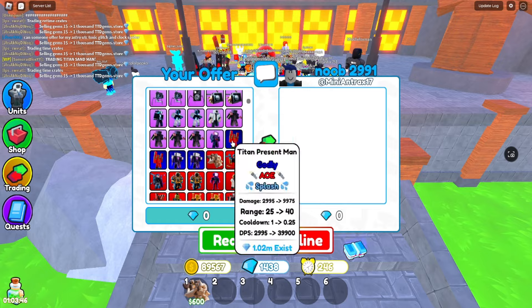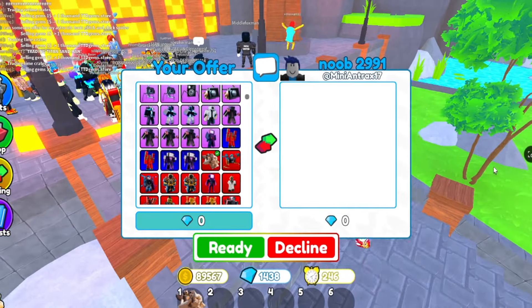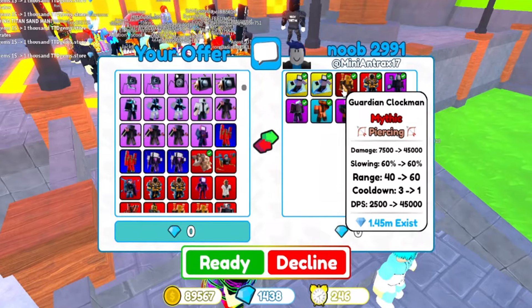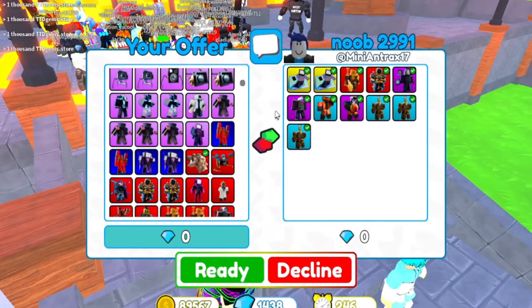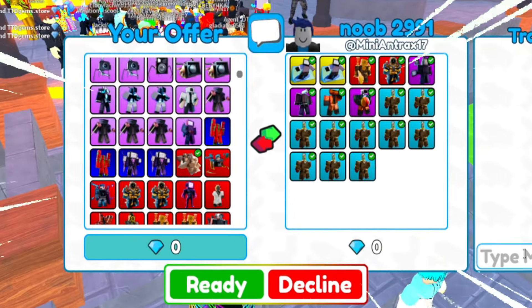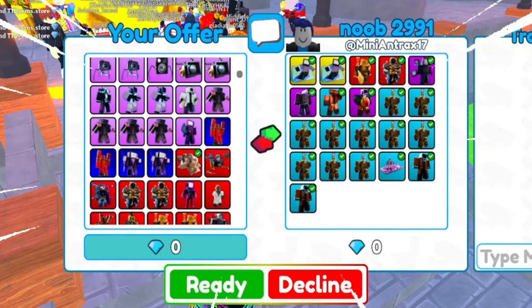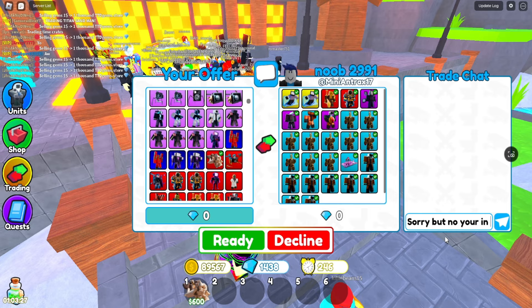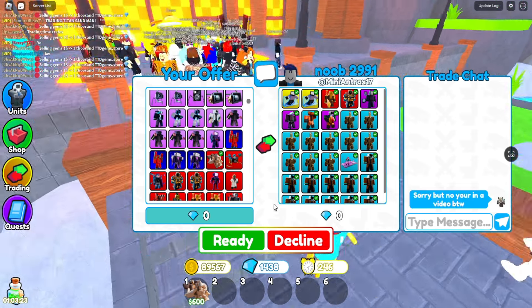We got another trade. Let's see what this person would offer for the Titan Sandman. Okay, some Surfer TV Man, a Guardian Clock Man, Future Large Clock Man. These aren't bad, but this is not a good trade — this would be undervalued. So sorry, but no — you're in a video, by the way. I have to decline.